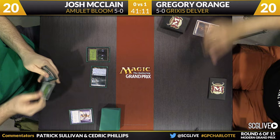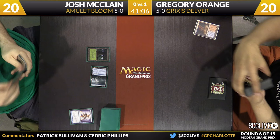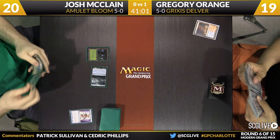I was critical of Delver of Secrets in the format, not a big fan of it — but this is a matchup where Delver's pretty sweet. The clock is necessary. Gregory wants to back up his disruption and counterspells with the quickest clock possible. Turn one Delver of Secrets — looks like Gregory missed the flip there on the first turn. Josh playing a Forest and passing the turn. McLean is of course a platinum-level pro. You wonder how many reps he's gotten in with this deck.